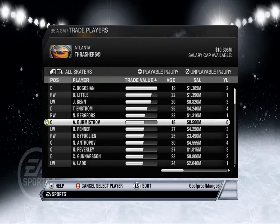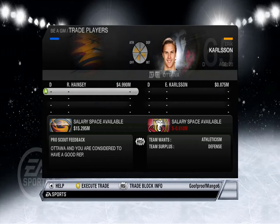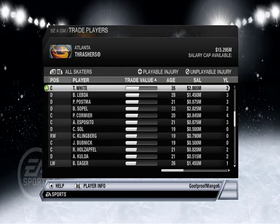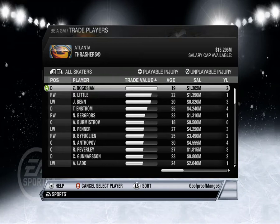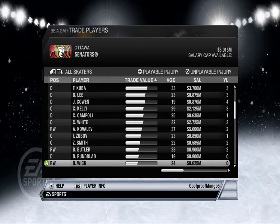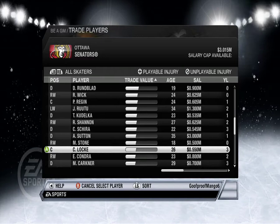What'd they do? Ron Hainsey — I have to give up a lot. No, can't do Ron Hainsey, he's too valuable. But could I give up Zach Bogosian — he has max trade value. Could I do like Zach Bogosian for Eric Carlson? And Yarko Ruutu? No way. Mark Stone? Yeah.